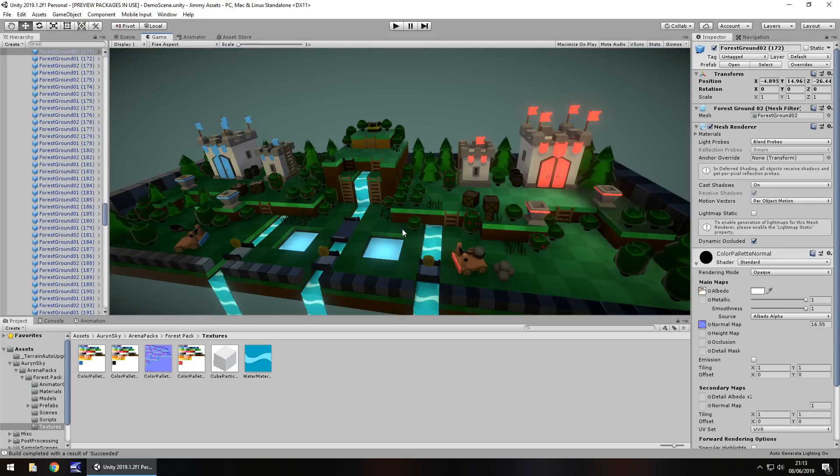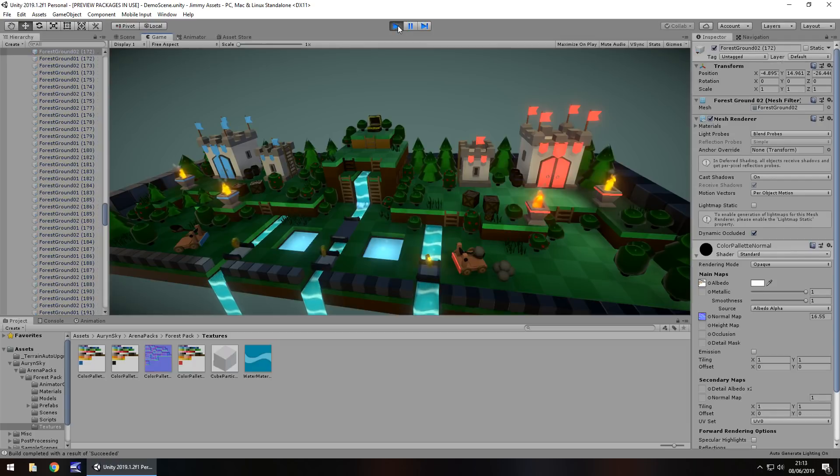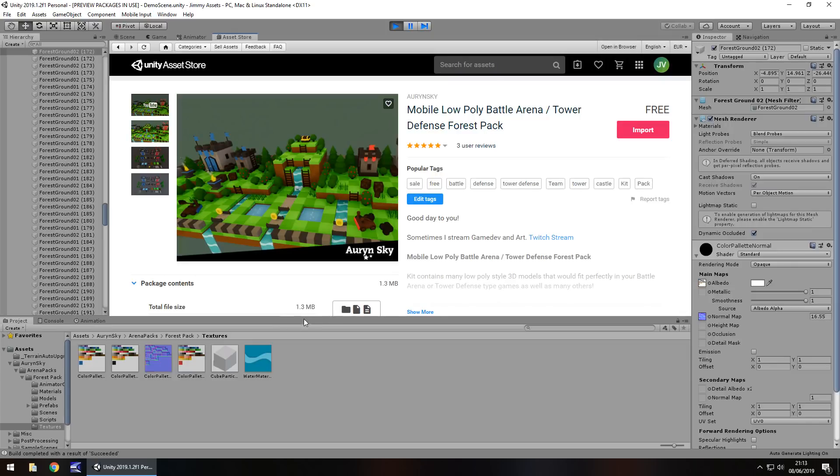The usefulness of this is quite high. This could be used in a lot of different situations — it doesn't necessarily have to be the type of game it is representing here. You could just want this for the chest, or just the flames, or smoke. There's lots of stuff in here for various different types of games and that is why I like this. Size-wise it's very small — just 1.3 megabytes. That is absolutely fantastic for the amount of content you get, and you really can't argue with that. And the fact it's free as well.